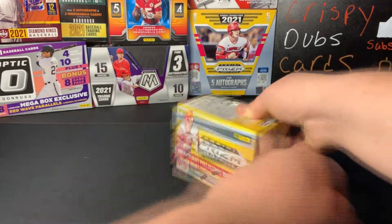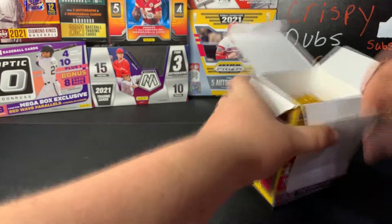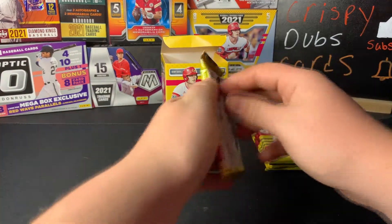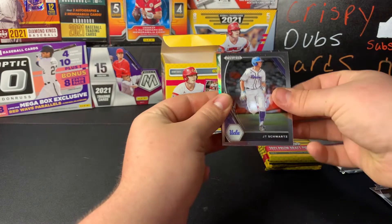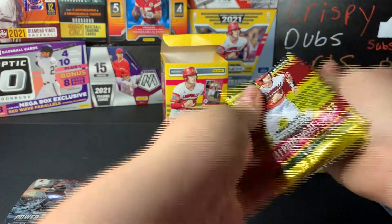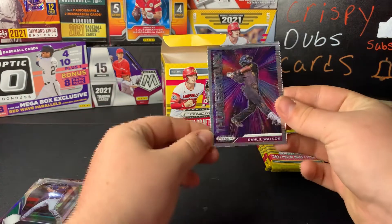Let's get into the Prism blaster — we've seen this before and pulled some cool stuff. Rich pulled an off-camera Henry Davis so you'll just have to believe us on that one. Hopefully we can get some of the same luck — it'd be nice to pull something sweet in this thank-you video. We have Sam Bachman, Lonnie White, Carlos Rodriguez, JT Schwartz, and a Power Surge of Henry Davis. Rich just said he pulled a Henry Davis too, so it's all even now. Max Muncy, Dominic Canzone, Seth Lonsway, Brady House Prism, and a Khalil Watson Thunderstruck.